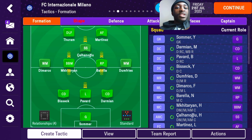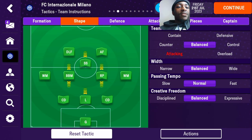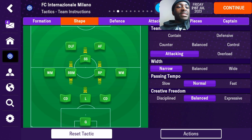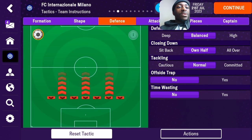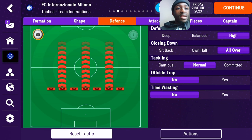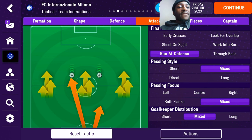For the shape, the tactic is going to be set on attacking. The width is going to be set on narrow and the passing tempo is going to be on normal. Creative freedom is going to be on discipline. On the defensive side, the defensive line is going to be high, closing down is going to be all over, tackling is going to be on normal, offside trap is off, and time wasting is off.